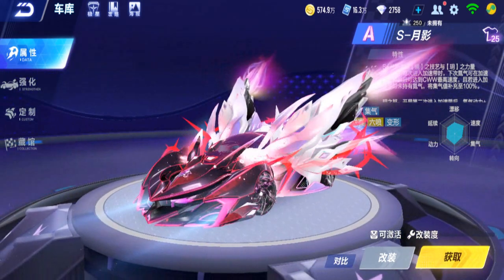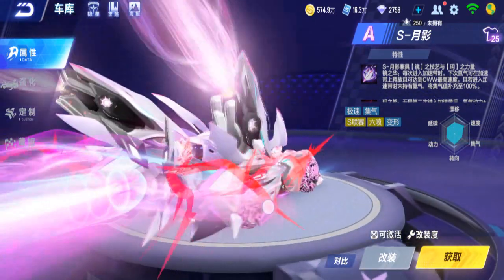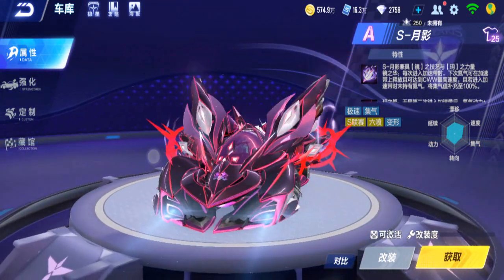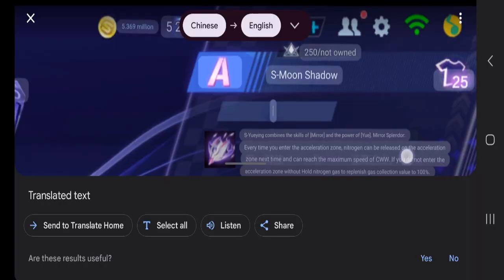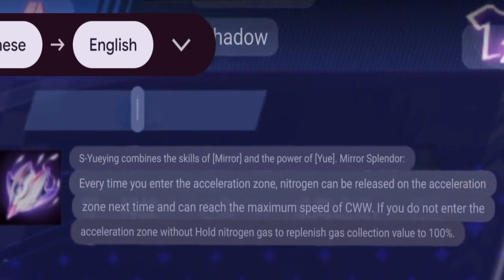So this is S. Moonshadow — it has Mira and US color, so it's a mix of Mira and US. As Moonshadow combines the skills of Mira and the power of US. Mira Splendor: every time you enter an acceleration zone, Nitro can be released on the acceleration zone. So every time you touch an acceleration zone you can still Nitro — basically another Sun Wukong but a car version.